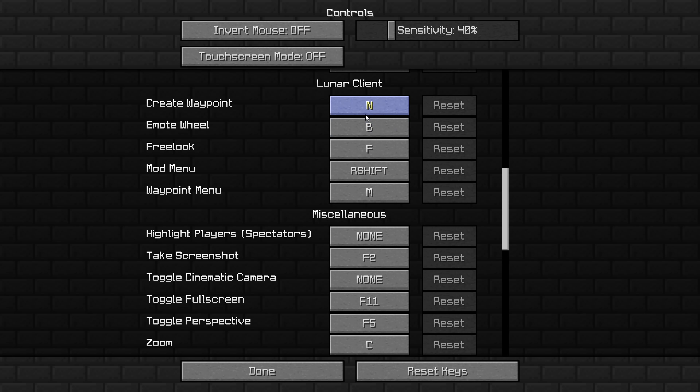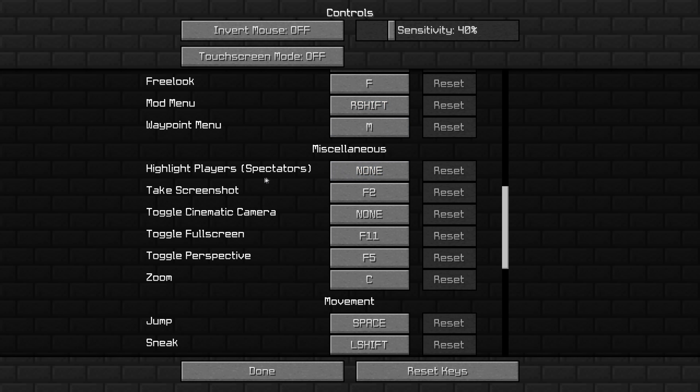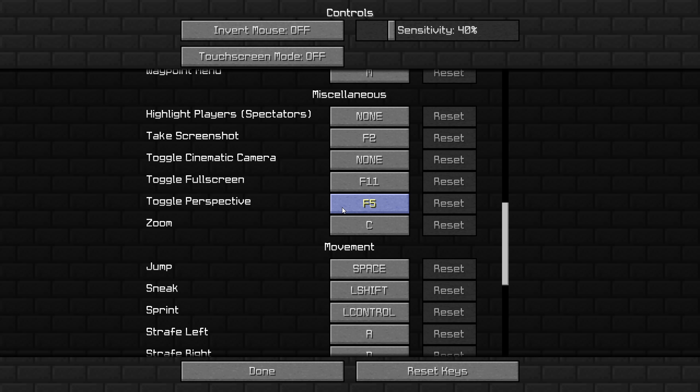For my Lunar Client settings, it's just N, B, F, R, Shift, and M — you can just copy it right here. For miscellaneous: highlight layers is none, take screenshot is F2, cinematic camera is none, full screen is F11, toggle perspective is F5, and zoom is C.